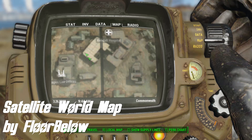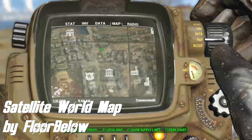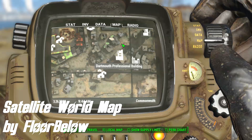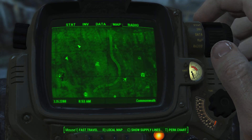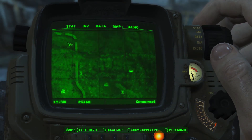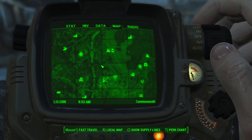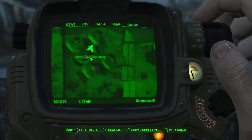And last but not least we've got Satellite World Map by Floor Below. This mod is a replacer for the Pip-Boy World Map. Even though the vanilla map in Fallout 4 is not that bad, it is not very detailed and it is kind of hard to find what you are looking for if you do not know where to look. Thanks to this mod the map is a lot more detailed, thanks to the fact that it was created using in-game meshes and textures. It is available in two versions — you can either have the monochrome version that looks similar to the vanilla map, except that it is of course more detailed.